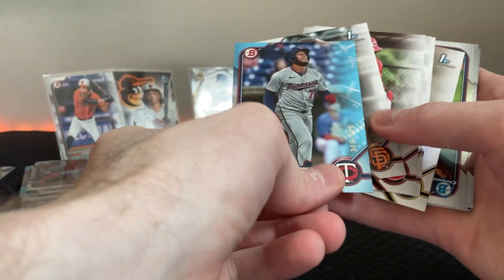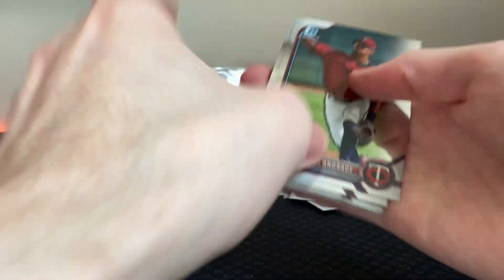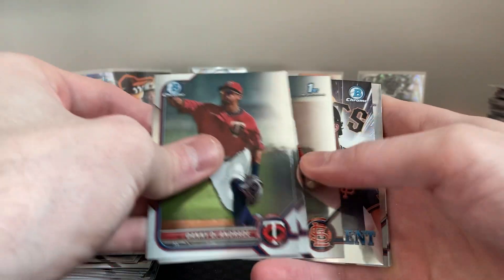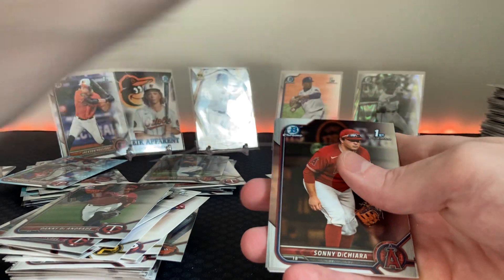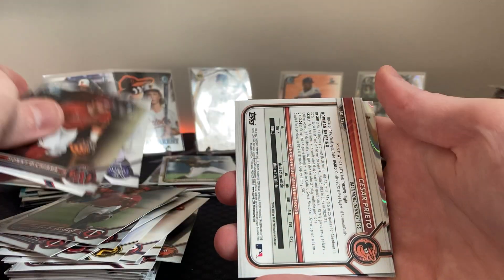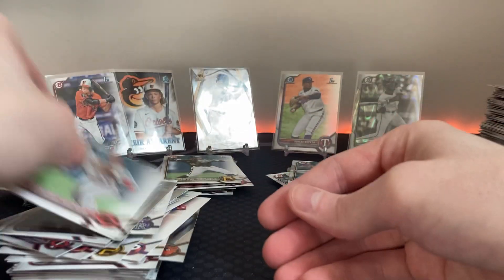I'm just hoping for a Jackson Holiday! Light blue Emmanuel Rodriguez out of 499 — cool. I'm just hoping for a chrome Jackson Holiday. We're hunting them — I keep getting Cooper. Cooper's everywhere. Reggie Crawford — just such cool cards, these heir apparents. Just love the big logo in the back, love the color. Tamar Johnson, Norman Burnable, then we get the ray wave of Walter Ford. Cesar Prieto. So many cards — so much amazing potential in these.